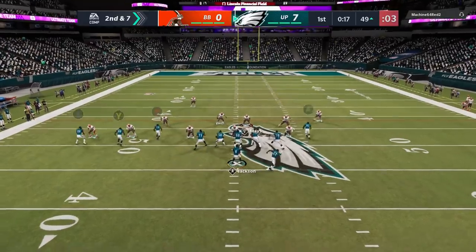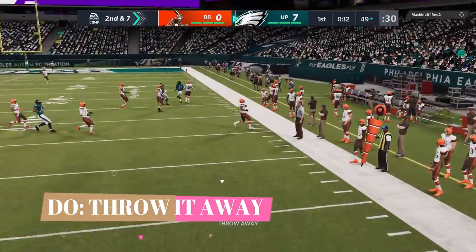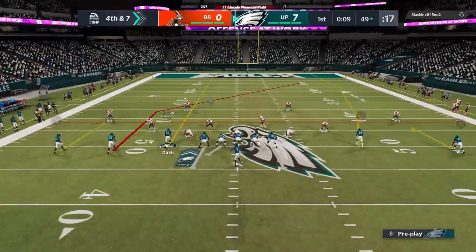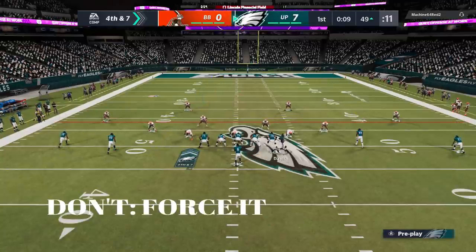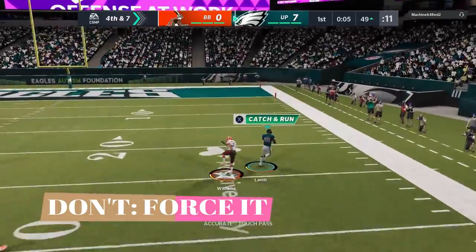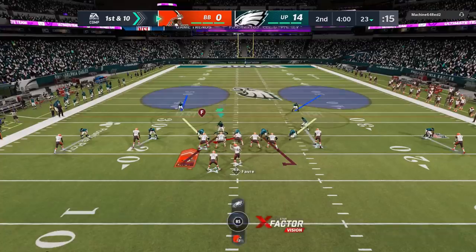Next series — there's nothing here on this next play, I'm not going to force it. I'm going to throw it away, move out of the pocket, live to fight another down. Take what the defense gives you. On fourth and seven, I go for it — but I'm not going to force a seven-yard throw just because I need seven yards. I'm going to trust my read whether it's first down or fourth down, because forcing it is a good way to throw an interception or make a costly mistake.